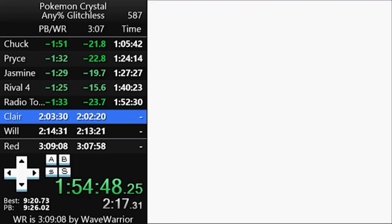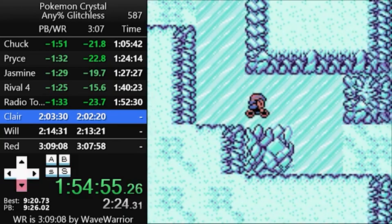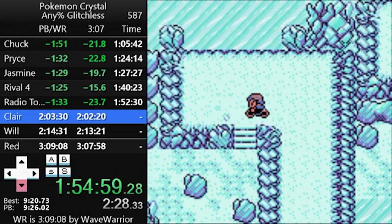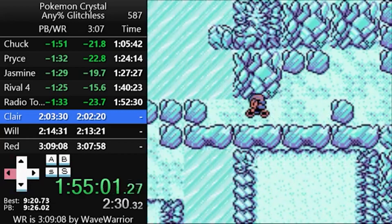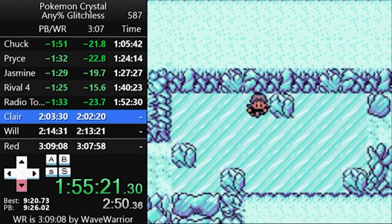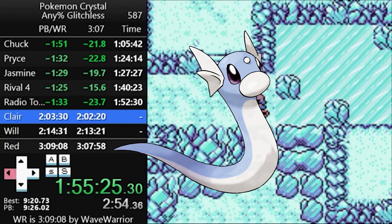In Ice Path, there's an interesting mechanic: when you enter a cave, you get 4 steps of immunity from wild Pokémon encounters. So what runners do here is take 4 steps into the cave, then use a repel. This will make it run out right before the ladder to the next floor down. While you're in here, you also get the Waterfall HM. For whatever reason, Croconaw can't learn it until Gen 3, so we'll have to teach it to a Dratini we get from the Dragon's Den instead.